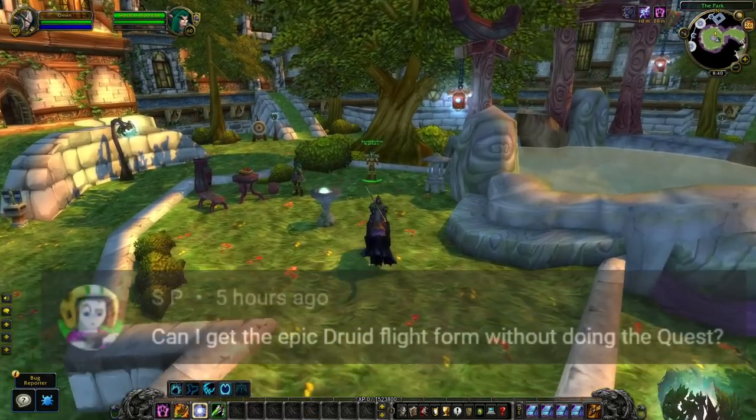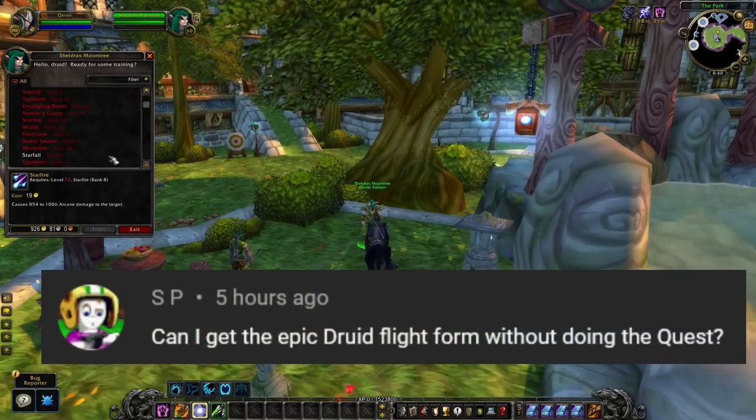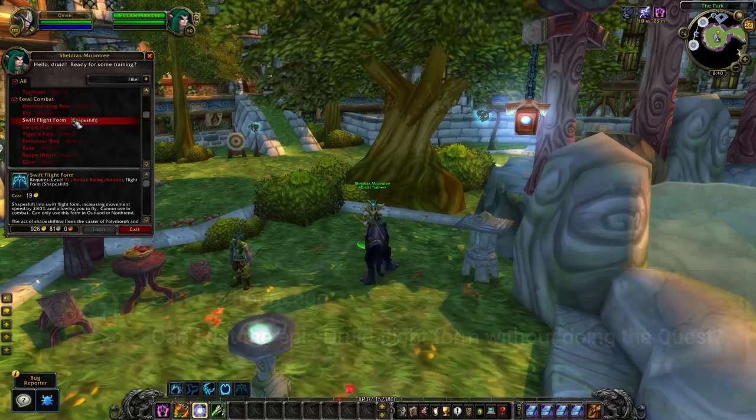A lot of you would also like to know about the Druid Flight Form in Wrath of the Lich King. In this expansion, you will no longer need to do the Quest Chain — instead you will need to be level 71, and you also need to make sure you purchase your Epic Flying Skill. When you have taken care of this, you will also be able to learn the Swift Flight Form at your Druid Trainer.